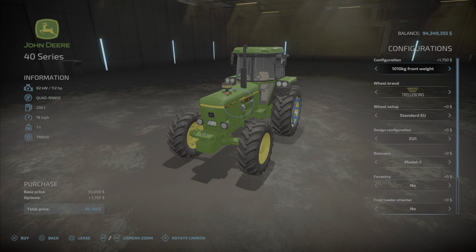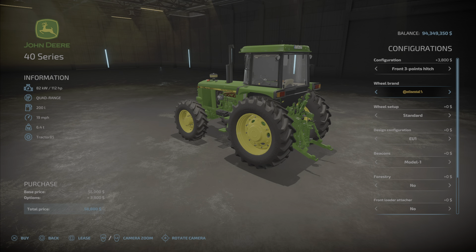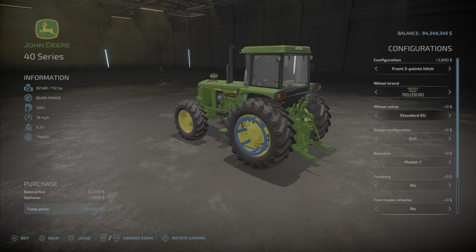Starting with configuration: standard. We have a front weight, more weight options, a three-point link, or nothing. The three-point link is going to cost $3,800. For wheel choices we have Trelleborg, Continental, Midas, BKT, Vertistein, Michelin, Nokian, and even John Deere.